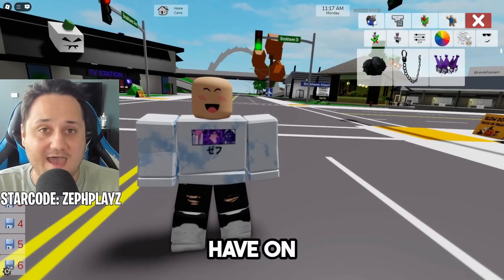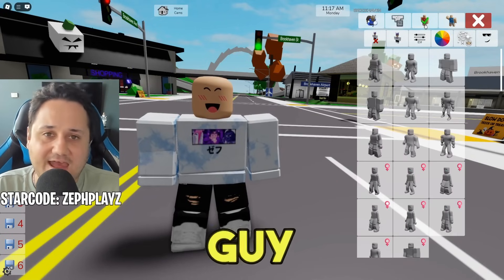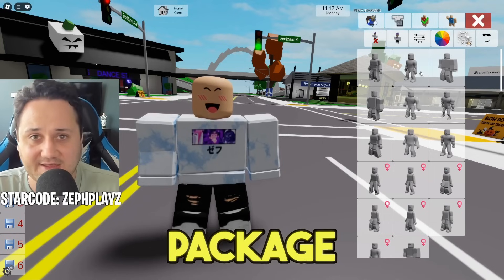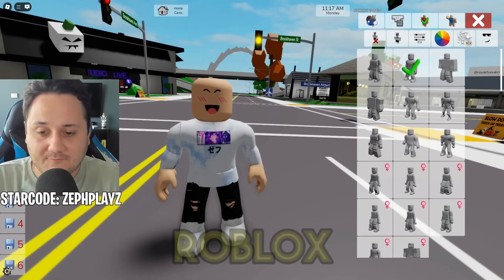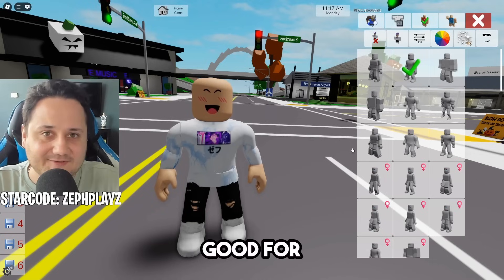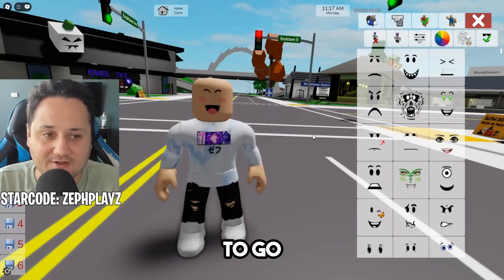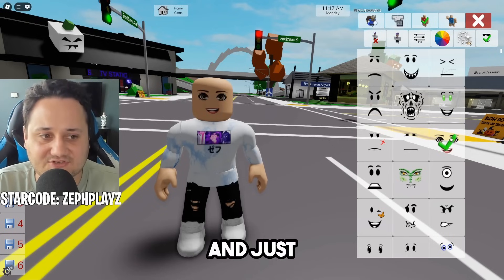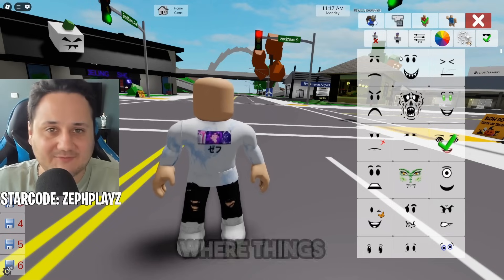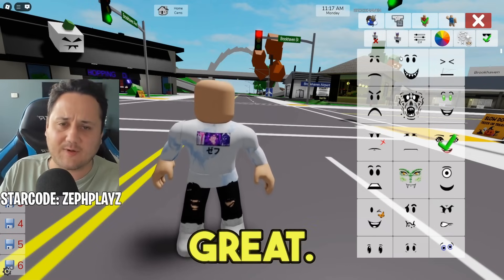Getting started here in Brookhaven, we are going to go to the avatar editor and just remove every single accessory. Once you've done that, make sure to go over to the red guy here and choose the package. We're going to be using the Roblox boy package for this Jevin character — I think it just looks really good for Sprunky characters. Before we move on to shirts and all that, we're going to go over to faces and just put on any face and then remove it so that we have a faceless character.